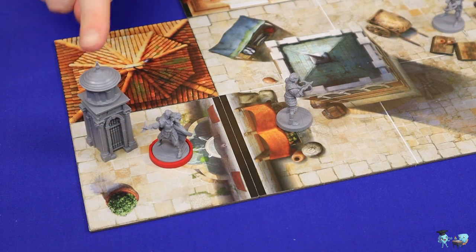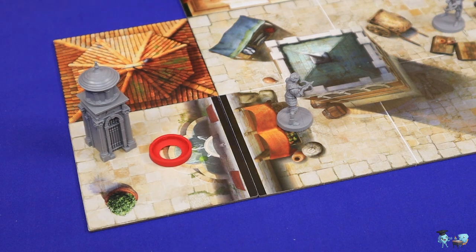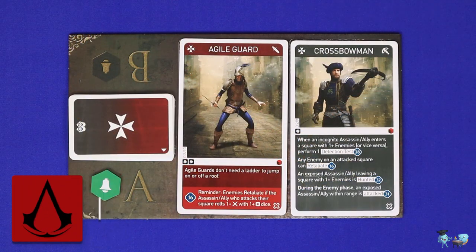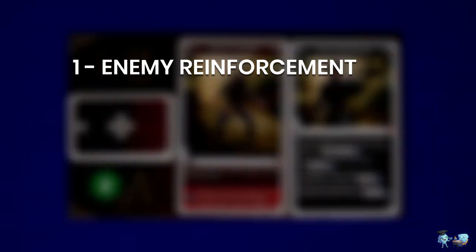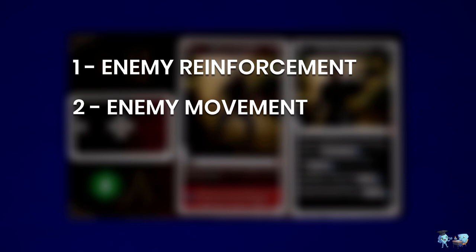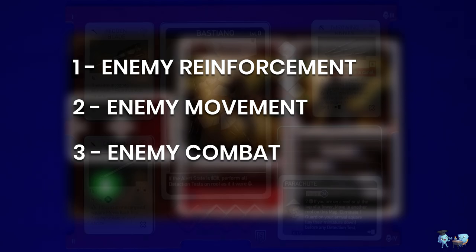The final action is to leave the map using a fast travel station — if you were exposed, leave your red ring on that square. The enemy phase is resolved in three steps: enemy reinforcement where new guards come onto the map; enemy movement where they move around; and enemy combat where enemies attack the assassins.